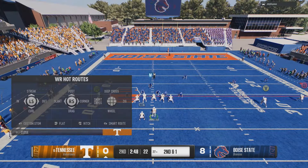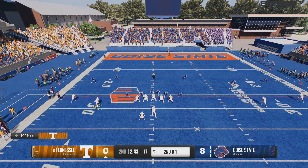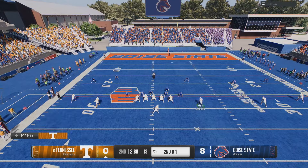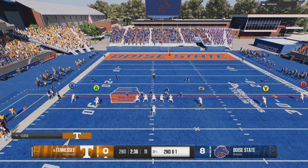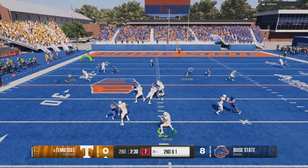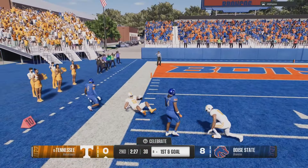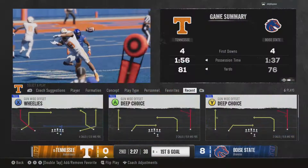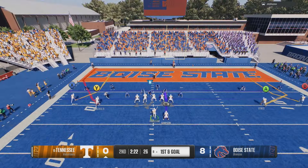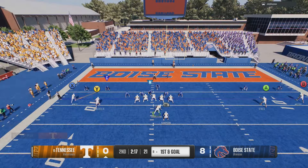It looks like we might have a zero blitz here, so we're going to motion out the running back and put him on a zig route. Put A on a zig route and deep dig X — we're just going to look for one of the zigs. No reason to overthink this. When they're in a zero blitz, just hit the money plays, don't force it. This formation is just so difficult to stop, and then having this exact play on top of it is just insane.